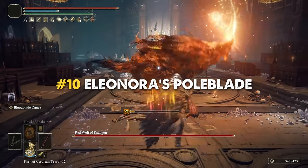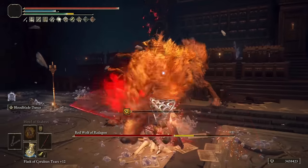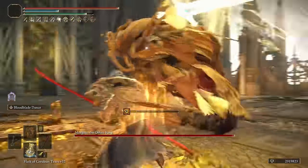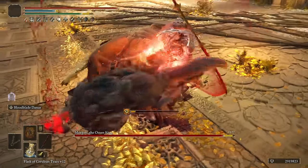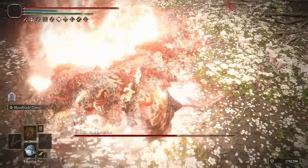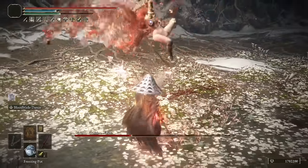First, in 10th place, we have what I consider my very favorite weapon of the entire game. The Eleonora's Pole Blade is a fantastic twin blade based on Dexterity and Arcane that features a really fast-paced combat — so fast and fun that it truly feels like it came straight out of Sekiro or an anime scene. The moveset is quite amazing and its unique skill deals a huge amount of stance damage, allowing you to take control of every single scenario.